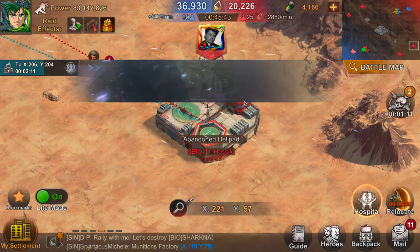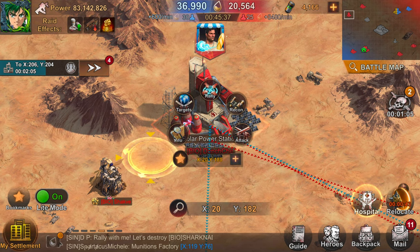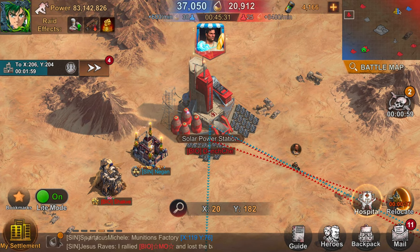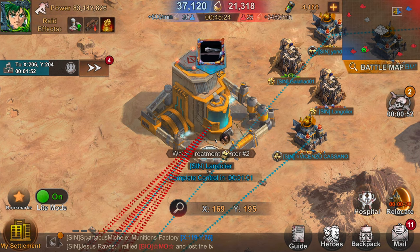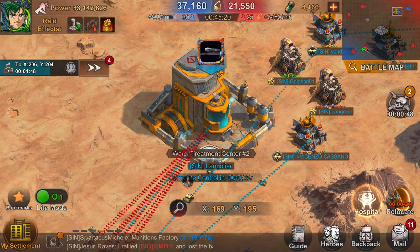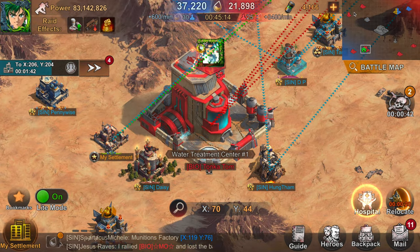Next up is the solar plant. The solar plant reduces the building control timer. Whenever you occupy a building you have to hold it for a certain amount of time to gain control — the solar plant allows you to basically halve that amount of time. So if there's a lot of battling going on in your RR, it is good to hold solar because it lets you flip buildings faster, which allows you to start gaining team water faster as well.